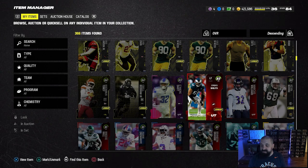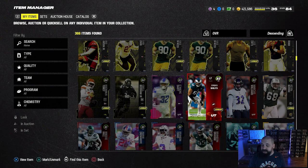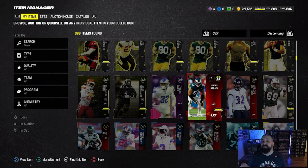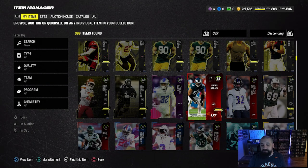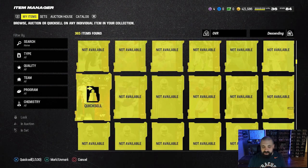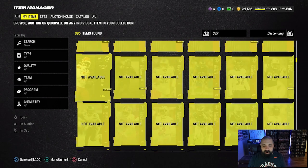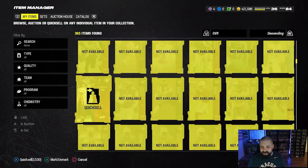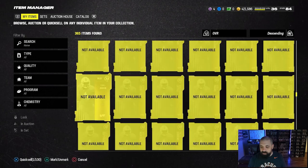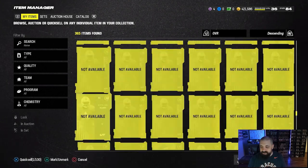We might as well turn those rookie premieres into training and maybe use it on some mystery packs. I do have Jordan Mailata who's going to get replaced, but not just yet. There's a left tackle in Andre Dillard from the Ultimate Kickoff promo that we'll be able to get for free from the field pass — he'll likely be my new left tackle, and then Jordan Mailata will get quick-sold. I'll also quick-sell the Young Hoku card since we got a brand new kicker.